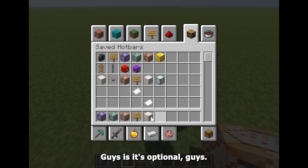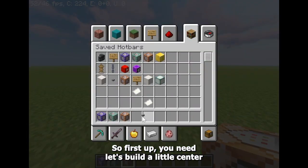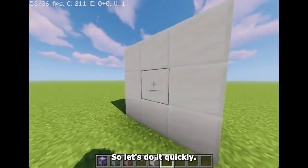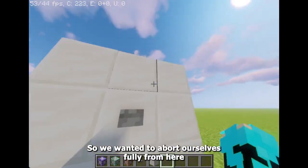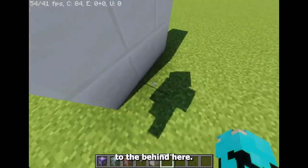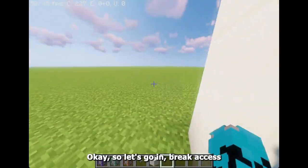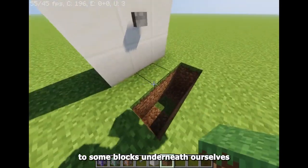Let's get started. First, let's build a little area we can do an experiment on. What I have here is a simple little experiment. We want to teleport ourselves from here to behind here, facing this way. So I'm just going to tp myself just here. Let's break out some blocks underneath ourselves.